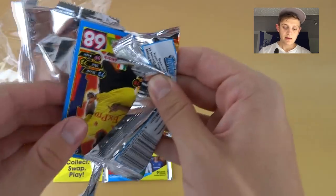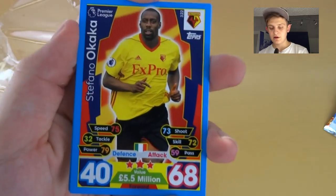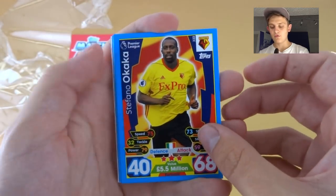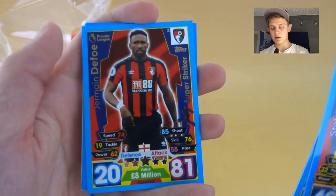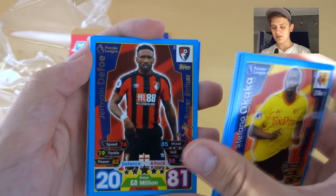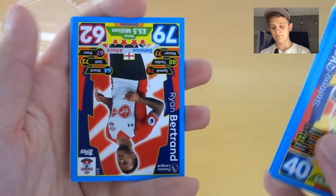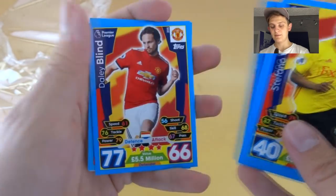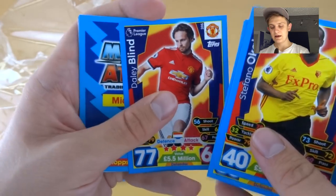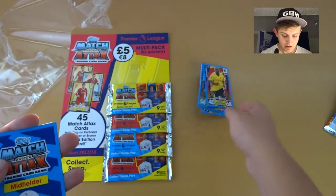Starting off pack one: Stefano Okaka of Watford, Tukowski of Burnley, Jonny Evans of West Brom, Jermaine Defoe super striker icon of Bournemouth, Ryan Bertrand of Southampton, and Daley Blind of Man United.